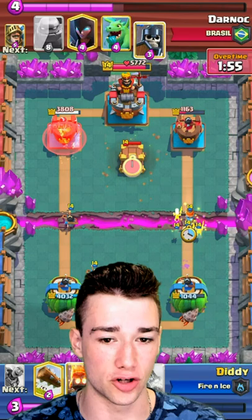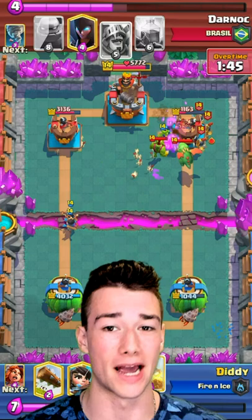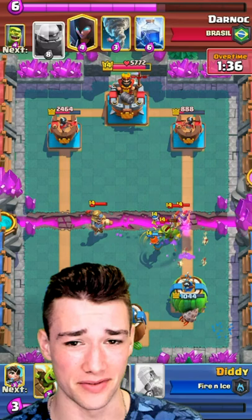I believe I would have won the game easily if my goblin barrel didn't get the drop glitch. If you place a ton of cards really quickly it won't let you place a card — you gotta just love it. So obviously it takes me way longer than it should to toss that goblin barrel, and as a result it only gets one stab. That's pretty rough.